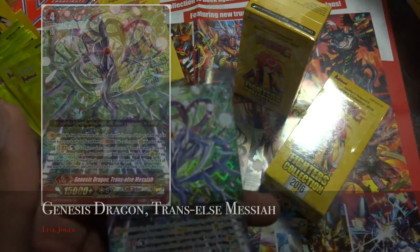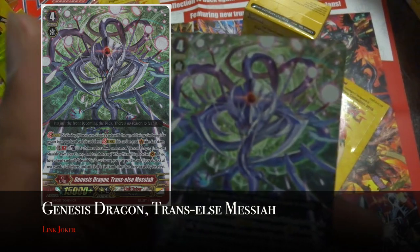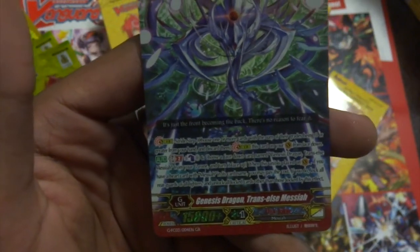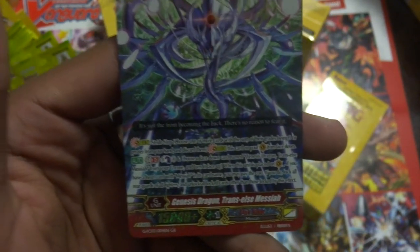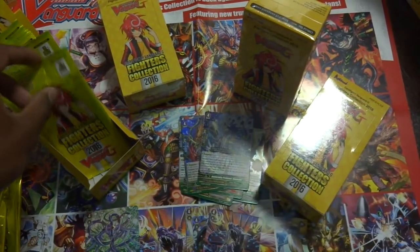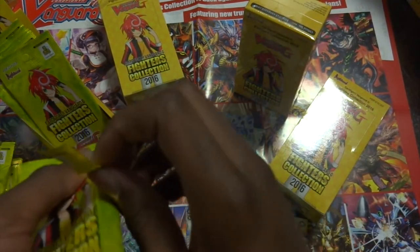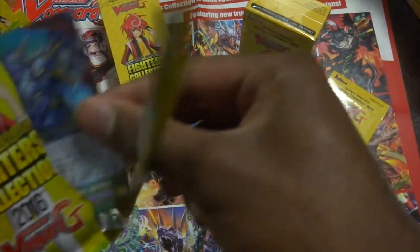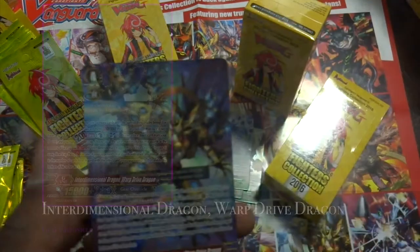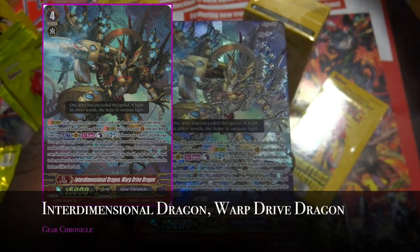Oh my god, my first GR — and it's Genesis Dragon Transelse Messiah! Look at all these G Guards — they've got a fat stack of G Guards and they only opened like five packs. All the Double Rs are G Guards. Wow, think about that. Oh, that Blue Prison! Yeah, guys, be sure to check us out at TCGUnderground.com.